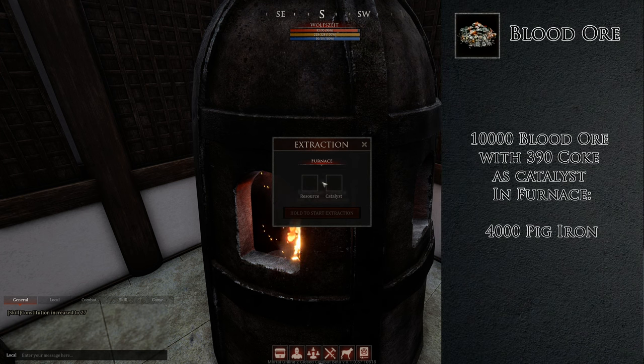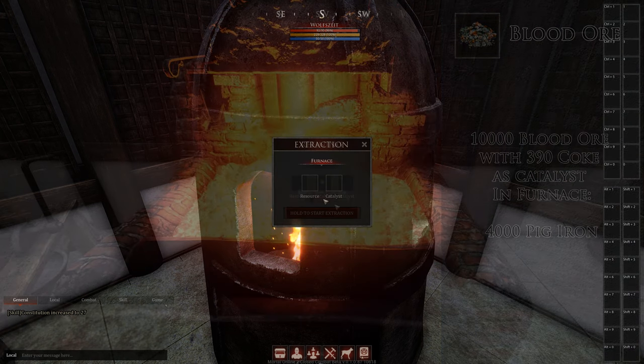But now to the actual core of the steel production. Use your freshly extracted coke as a catalyst for the blood ore. And please double-check that you have all your skills and that you calculated correctly. Then you will get out 4,000 pick iron, which is a good base.